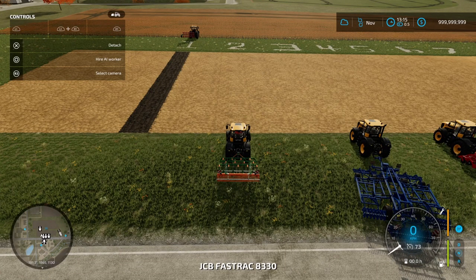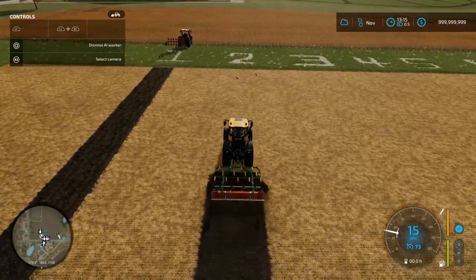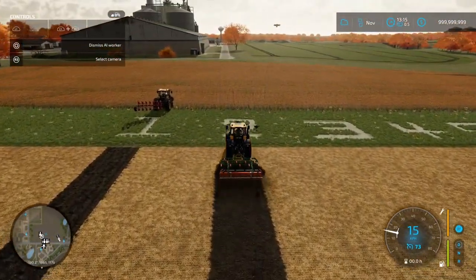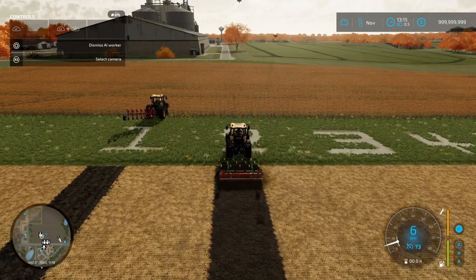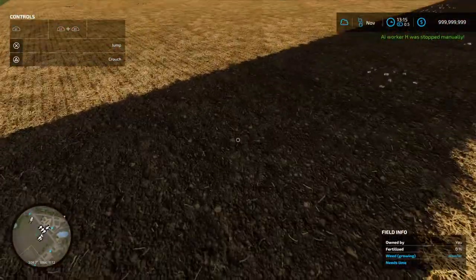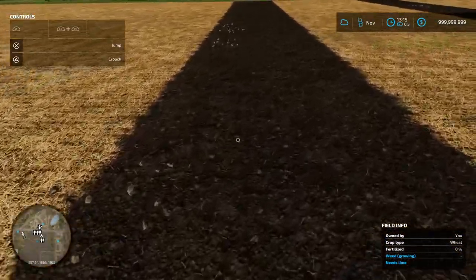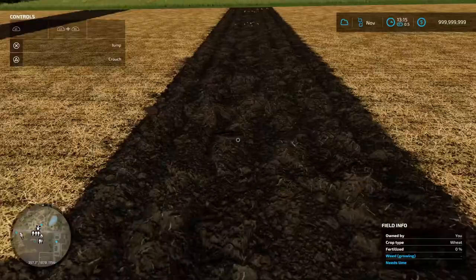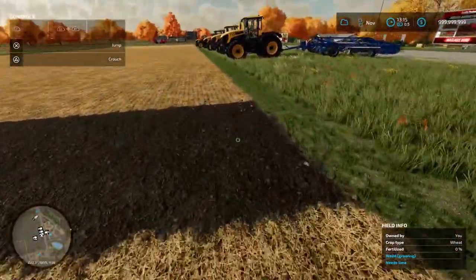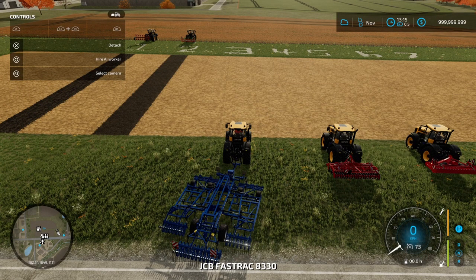Let's move on to our cultivator, number two. You can see we're getting a slightly different ground texture, and we're getting some stones as well. Let's dismiss this worker and check out the field. We've got some small stones and we still have weeds. I wonder if because we've plowed next to it, we'll get a change in state when we sleep one day. Let's get the shallow cultivator, which is number three.